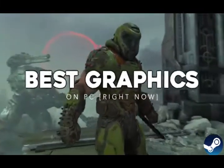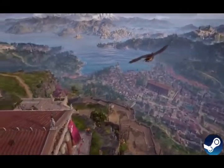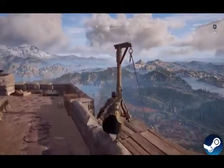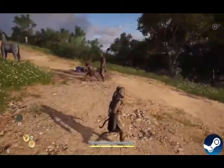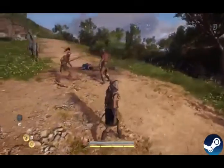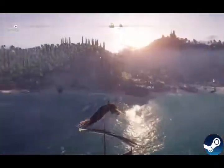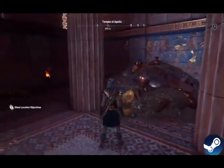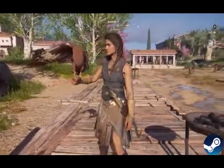Starting off at number 10: Assassin's Creed Odyssey. Without a doubt the biggest, most insanely massive Assassin's Creed game, it also looks damn good on PC — especially if you get it running ultrawide. Origins really kicked things off with AC games just looking out of this world, and Odyssey definitely pushes things to the limit with that massive scale but also down to a granular level with tons of detail.